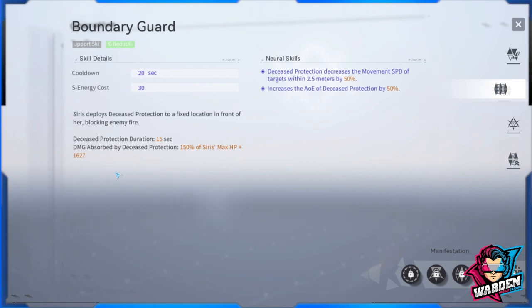Once you reach Manifestation 5, the shield will remain in place until the enemy destroys it. Damage absorbed by Decreased Protection is 150% of Series's max HP plus 1627. You need to build up her max HP for the defensive side — not attack percentage, but max HP. Attack percentage affects her other skills like her standard skill, but the shield scales off HP.